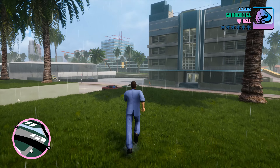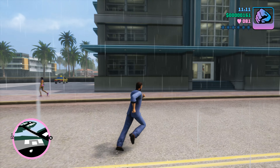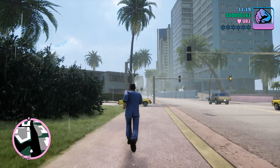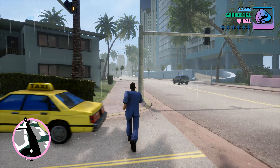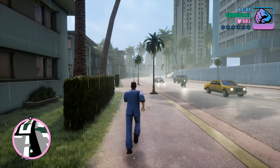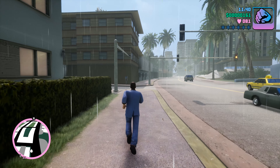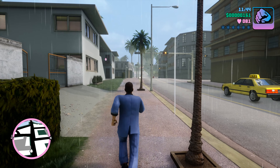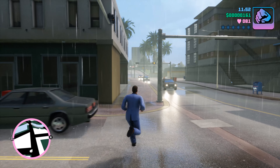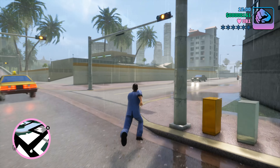Oh, here we go. I finally get to experience it — the famous, infamous rain. Let's see how it looks. The fog looks awesome — it does add to it. Maybe it would be a little bit nicer to add some type of hue or tint. The rain almost comes off — I can't believe it's three-dimensional — the rain almost comes off as though it's a filter, as though you've just thrown it over the screen. Wet roads always look nice. Look at the lights shining off the street — that all looks great. But the rain, I have a feeling, is gonna look even worse when you're in a car.